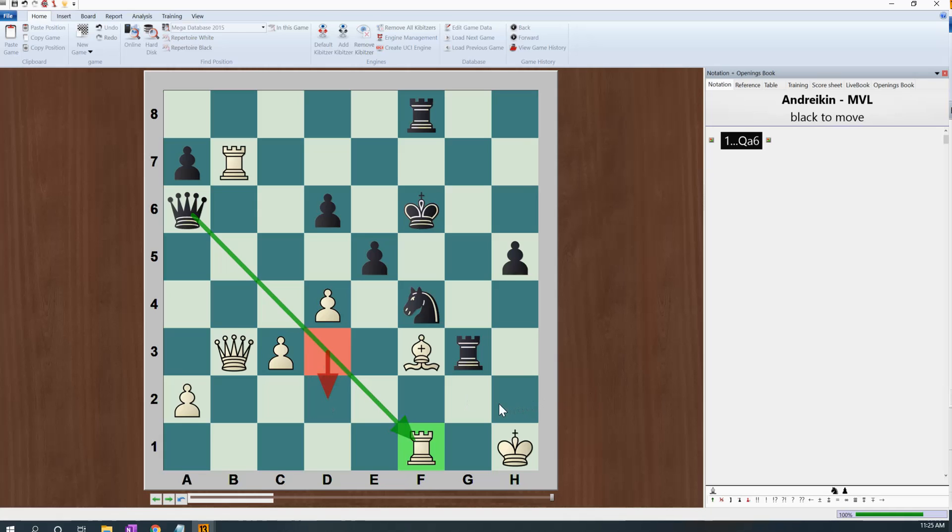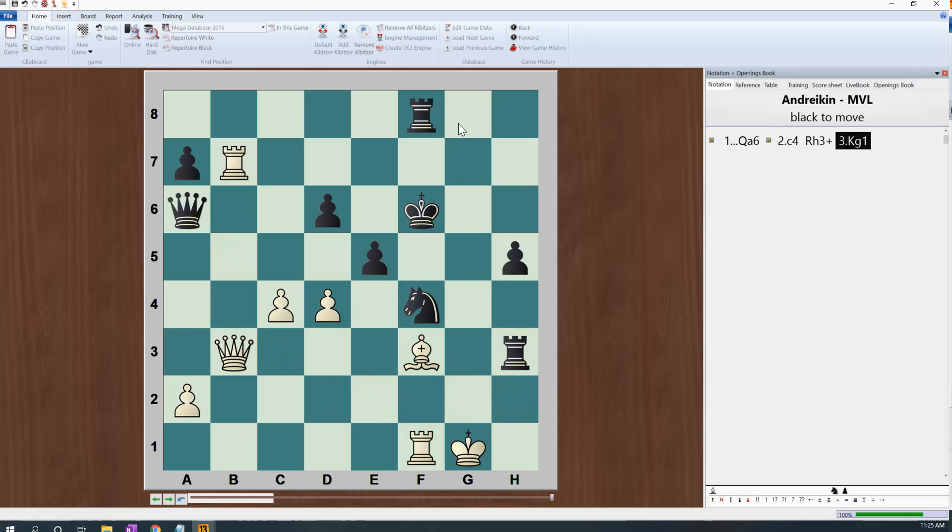Then he can go down, and he's attacking the bishop. White, of course, blocks it. Then there's a check — come over. Check, come over. And check. This is a pin.